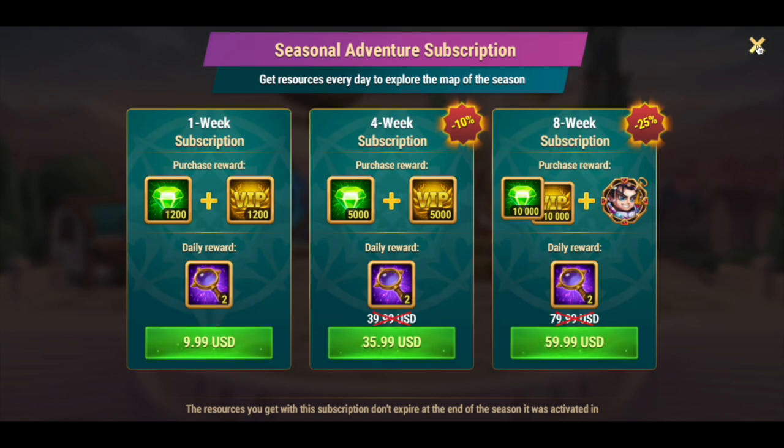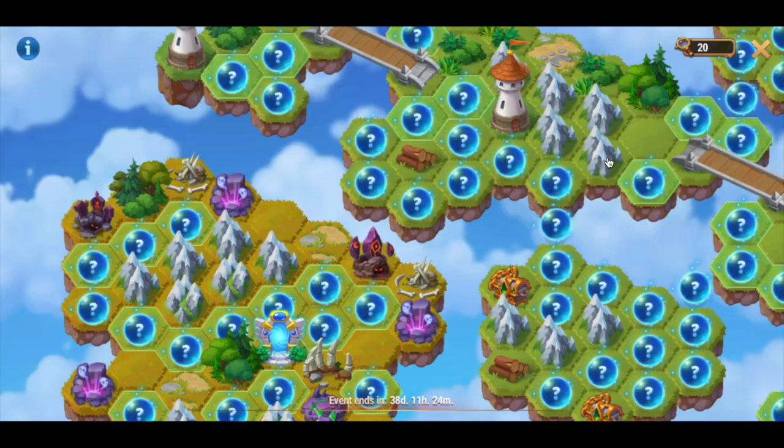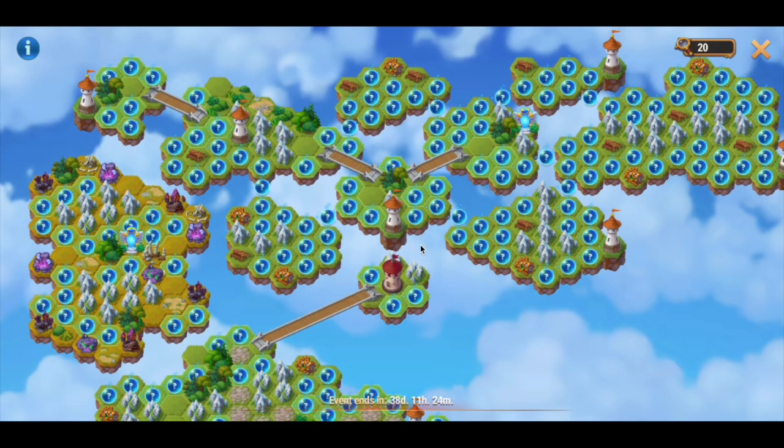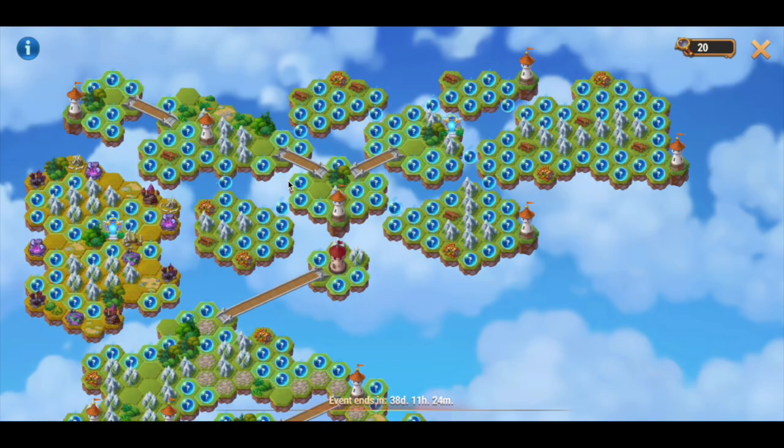Watch my video 'Better Than 5-Fold Emeralds Sale' to find out how. You will get those three extra moves during the Spooky Festival event, so you will definitely have enough moves to get 20,000 emeralds by opening this tower — if you buy at least a one-week resource subscription.